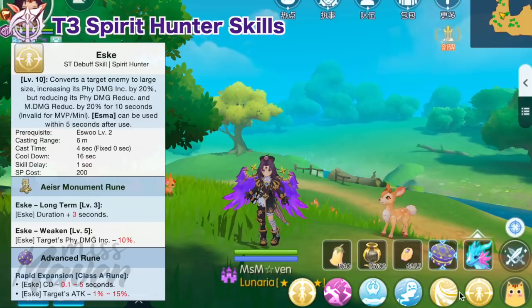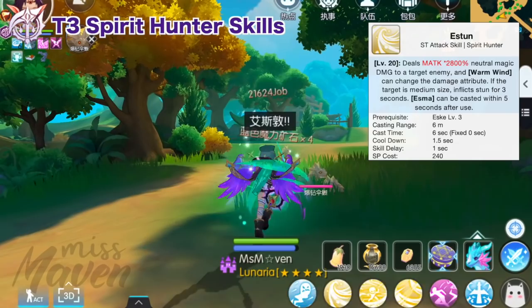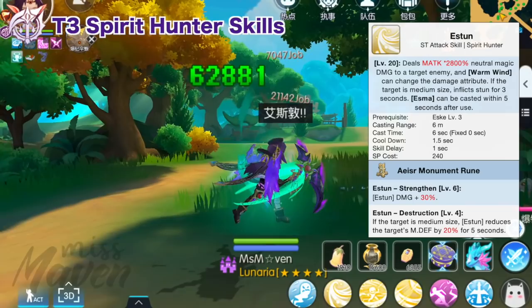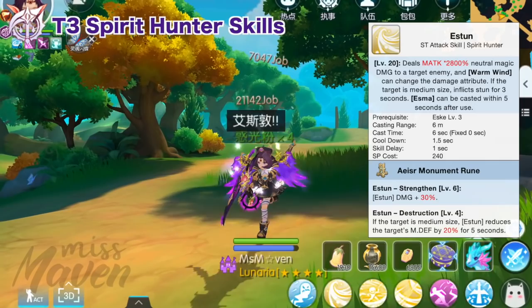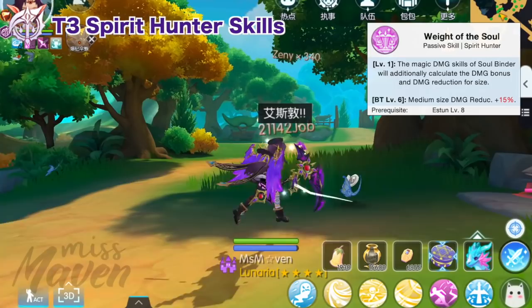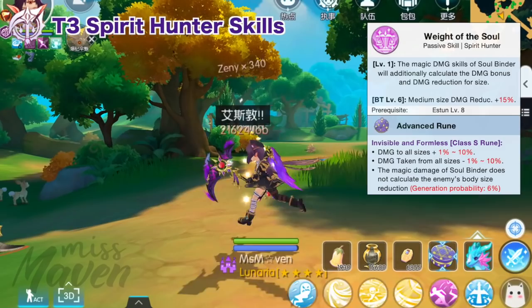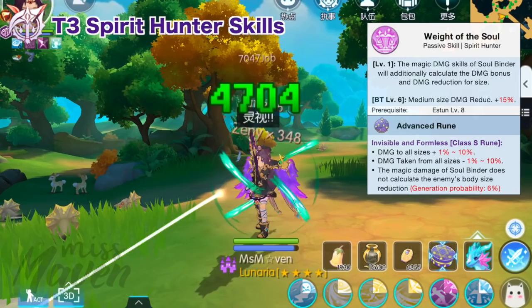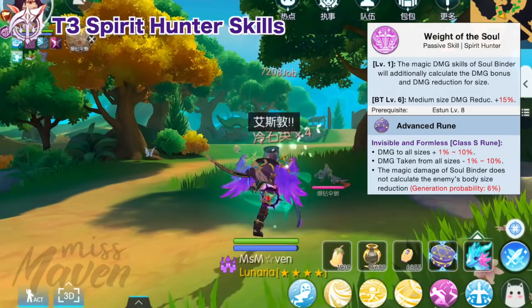Since Eske cannot be applied to boss monsters, you can leave it at level 3 for PvE as a prerequisite. Next, Estun is the primary damaging skill for the third job — a single target attack skill dealing neutral magic damage whose element can be changed with Warm Wind. If the target is medium size, it inflicts stun for 3 seconds and reduces their MDEF by 20% for 5 seconds with the AC rune. It has a high magic attack multiplier and low cooldown, making it a good damage and CC skill. Get level 1 Weight of the Soul, which allows attack skills to additionally calculate size damage bonus and enemy size damage reduction; with the third-line effect of the Class S rune, the damage calculation will ignore the enemy's size damage reduction stat — opening up usage of Minoru's Card and Drake Star Card.